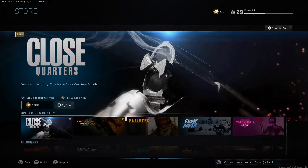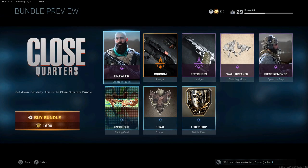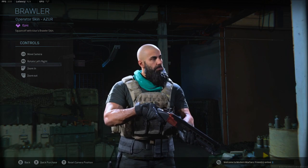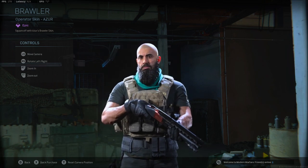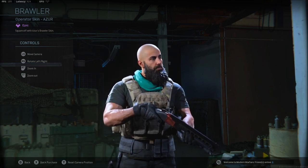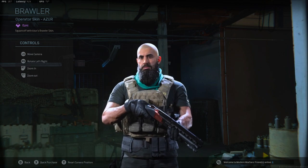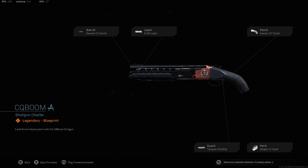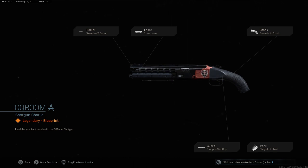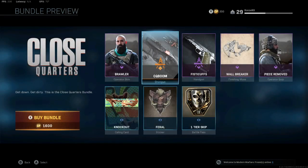Here is a new one — Close Quarters, 'Get Down Get Dirty.' This is the Close Quarters bundle for 1600. You get an operator, the Brawler skin. You also get the CQ Boom shotgun — that thing looks like a beast sawed-off, I like that.